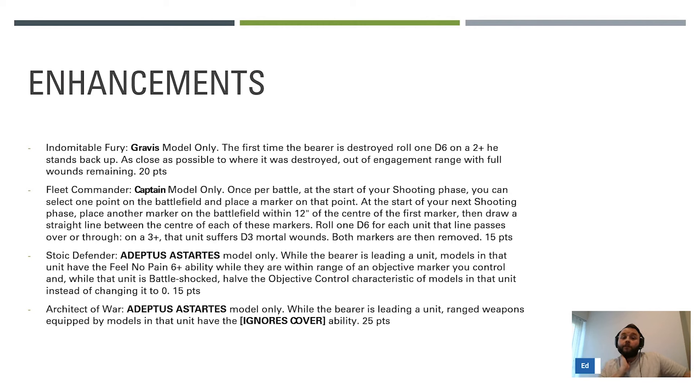Fleet Commander is like old-school orbital bombardment but different. Once per battle at the start of the shooting phase, you select one point on the battlefield and place a marker, then place another marker within 12 inches of the first, draw a line between the two, and roll a D6 for each unit that line passes over - on a three-plus it's S8, D3 mortal wounds. It's 15 points, it's cute and fluffy, but it's very hard to use because once the point's down your opponent can plan around it.